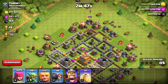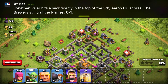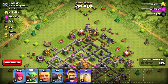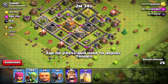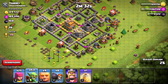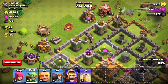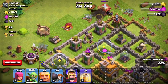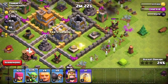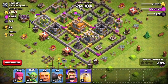So what we're gonna do now is send a giant to distract, then send a line of goblins. Giant, giant — line of goblins. Then we can just send some goblins right here. So we've already basically taken all the loot and we're at 24%.